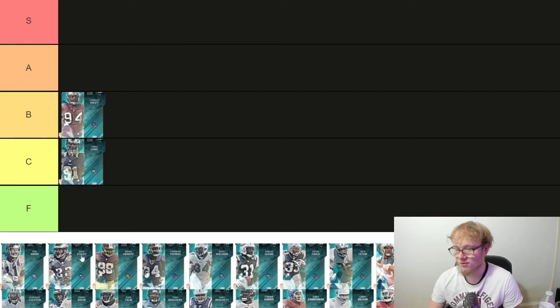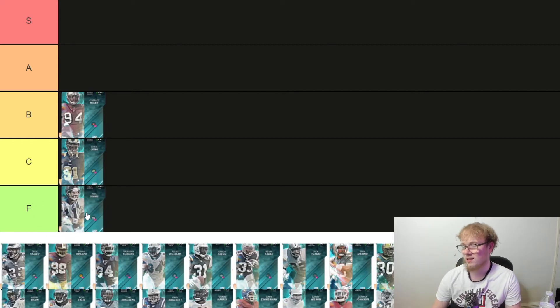Next we got QB Phil Sims. I was checking if he gets High Rock Master — he doesn't. Reno's the only QB who gets that master. So this makes the card even worse because he has absolutely no speed. He's got 90 throw power but yeah, this card sucks. Phil Sims is F tier — that card just sucks.